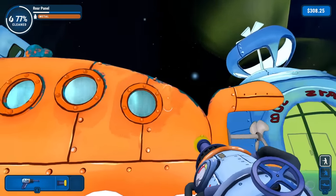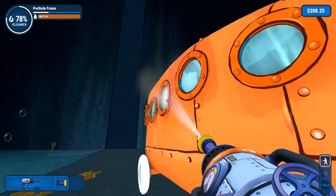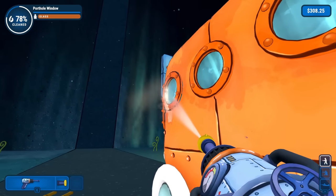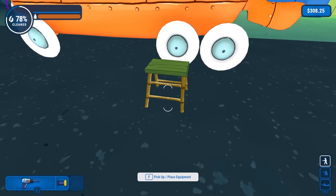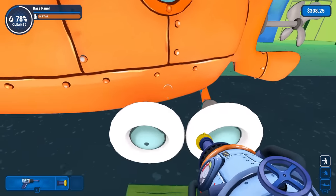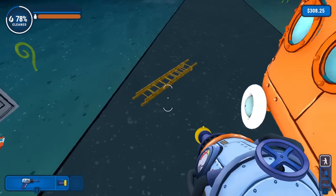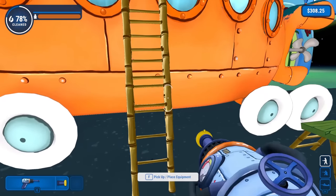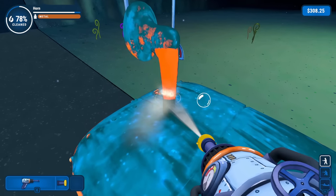Right over there. I think a lot of it is on the top, so that's what we'll be busy with. Now, is this enough for me to get on top of the bus? I'm guessing not — we can jump pretty high, but not that high. So we'll need the ladder, which is right here. Pick up the ladder, put it about here. We're already almost 80% clean — this one's a lot quicker than the previous level.